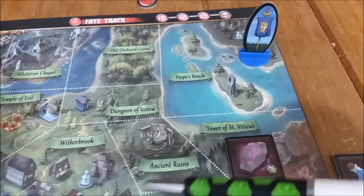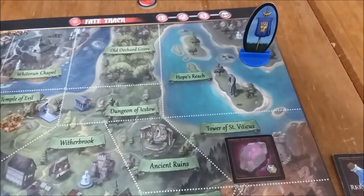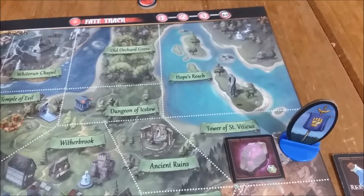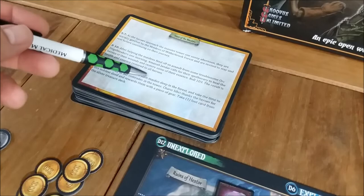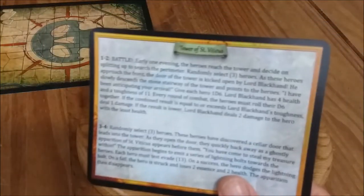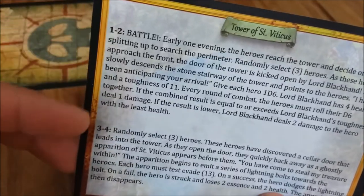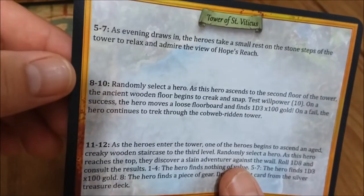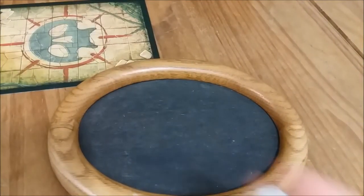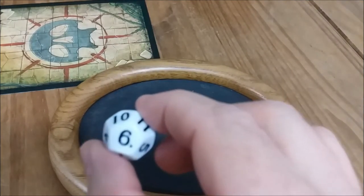Let's go to the Tower of St. Viticus and have an adventure there. We're going to find the Adventure Card for the Tower of St. Viticus. Here it is — you can see the entries: 1 to 2, 3 to 4, and on the reverse side 5 to 7, 8 to 10, and 11 to 12. This is an unexplored region with no red tracking token, so we're going to take the d12 and roll. We get a 6, so let's find entry 6 on the card and see what it says.